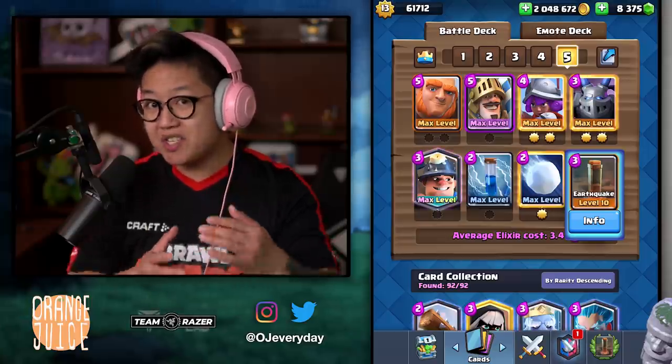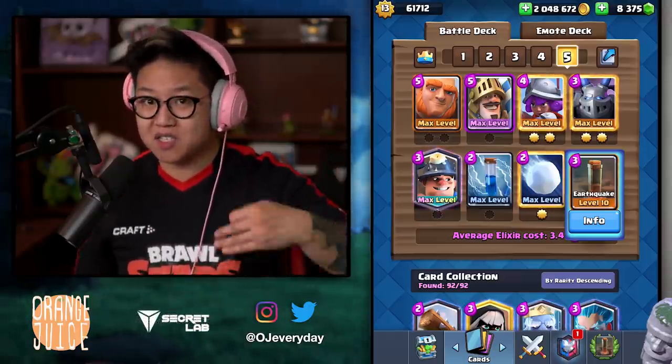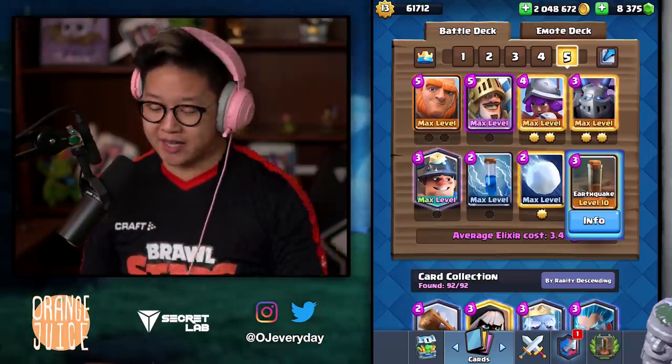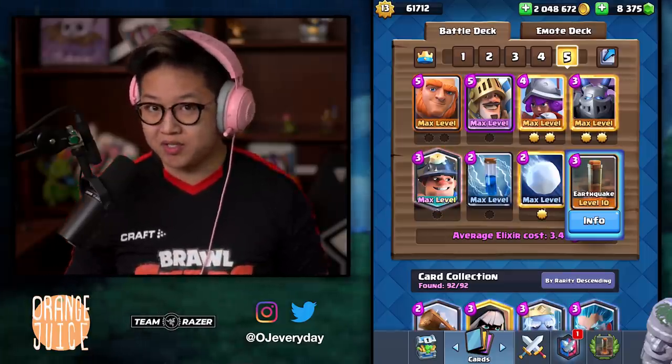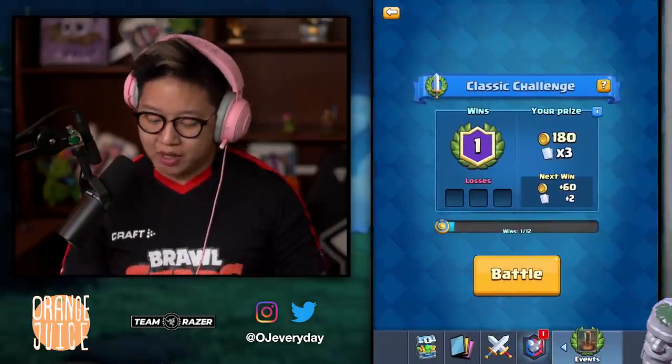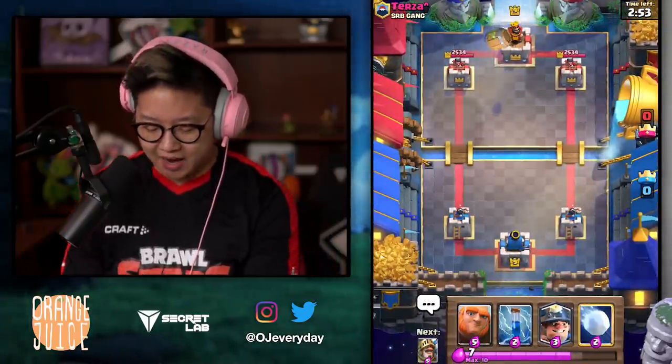This is the old Goizen deck. Poison used to slow by 35% — it used to stop Inferno Towers because it slowed its attack speed. But Earthquake does that now and it deals Lightning damage. So this is like Goizen on steroids if there's an Inferno Tower. Let's try it out — I'm going to do a couple classic challenges. By the way, this card is completely dead if they don't have any buildings. It's a dead card you cannot use.